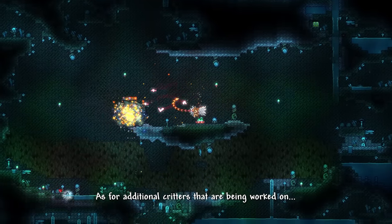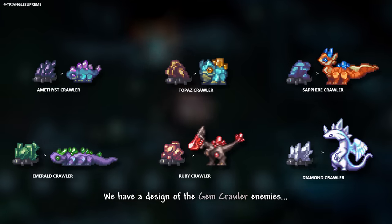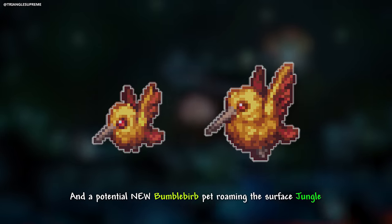As for additional critters being worked on, we have a redesign of the Gem Crawler enemies, and a potential new Bumblebird pet roaming the surface jungle.